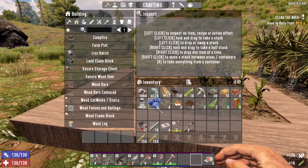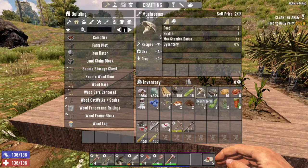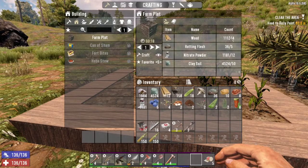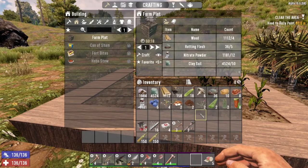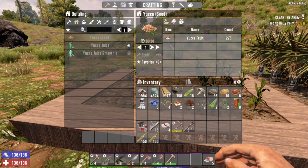You can see just in that little bit of time we got 18 ears of corn, six mushrooms, and 10 potatoes. The other thing we can see is that our farm plot now costs four wood and five rotting flesh — that's half the nitrate powder and half the clay soil — so it's much less expensive. It crafts a bit faster too, still takes quite a while. Now that we've invested in Living off the Land, we can see that I can craft seed recipes.